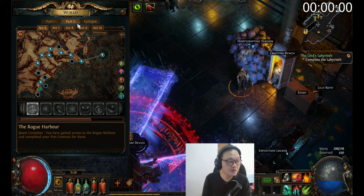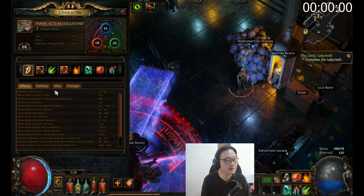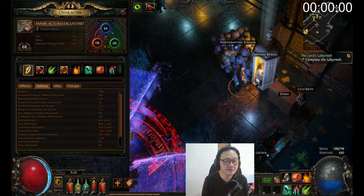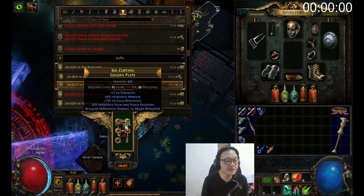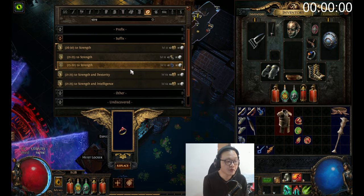When you reach Part 2 you might start dying a lot, so you have to check your resistances. For example, if you have 43% fire resistance, come back and craft some fire resistance on your gear. You can also craft strength or any attribute you need.